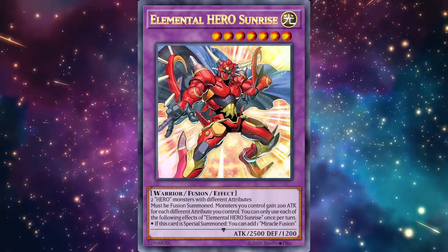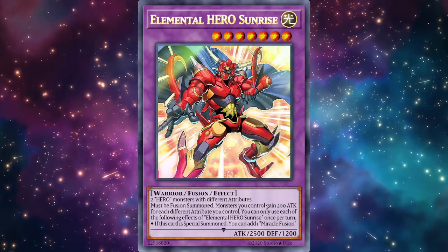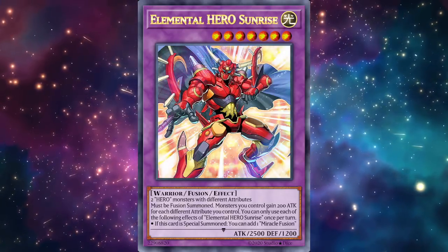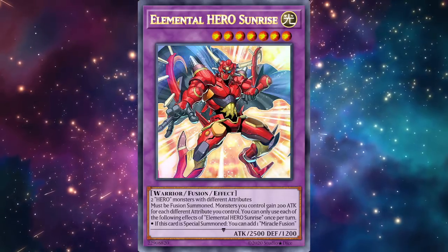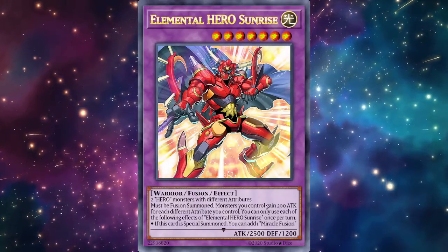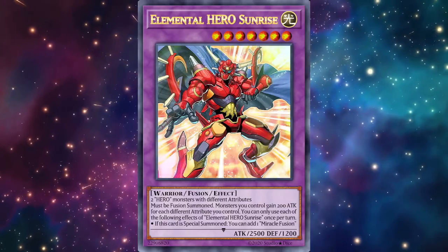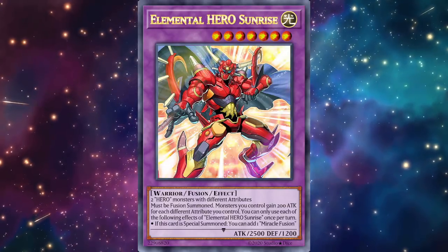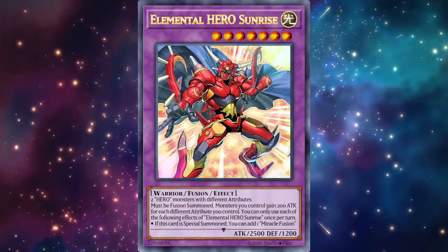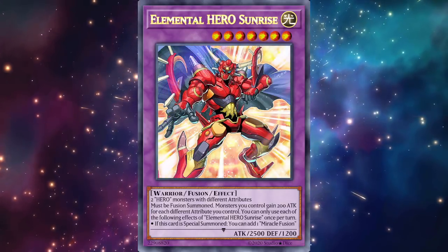The final card is Elemental Hero Sunrise — Level 8, Light, Warrior, requires two Heroes with different attributes. Liquid Soldier being a Water makes it relevant since most heroes in the current deck are Dark besides Stratos, so those different attributes help. It must be fusion summoned. Monsters you control gain 200 attack for each different attribute you control — so if you have Sunrise and Stratos on the field, all your Hero monsters gain 400 from a continuous effect.